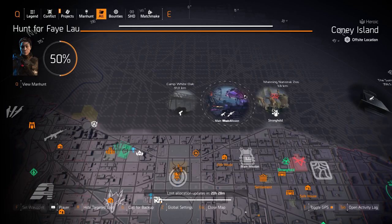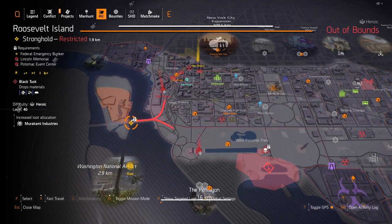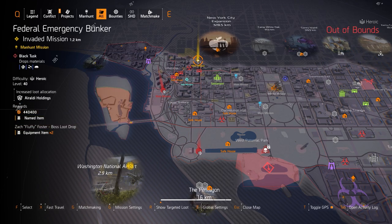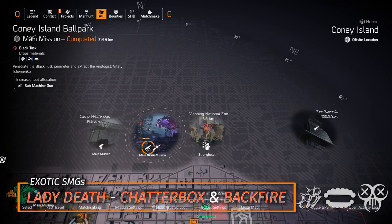Alright Agents, Northside target loot highlights. Starting off with the Invaded missions this week: Roosevelt Island, Tidal Basin Strongholds, Lincoln Memorial, Potomac Event Center, and Federal Emergency Bunker. For the Northside, my first recommendation is machine guns at Coney Island Ballpark. You got 3 exotics — the Lady Death, the Backfire, and the Chatterbox — and all 3 of those are actually really good.